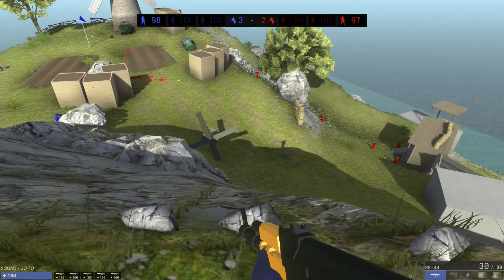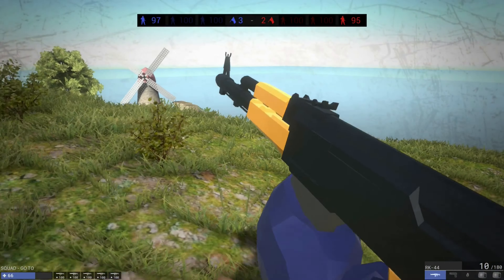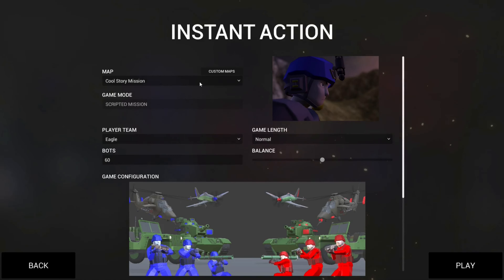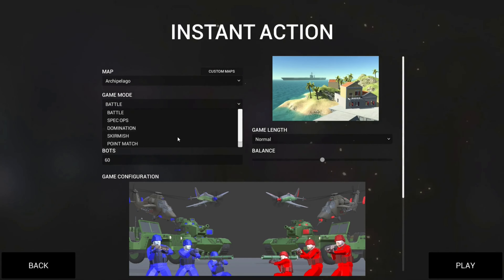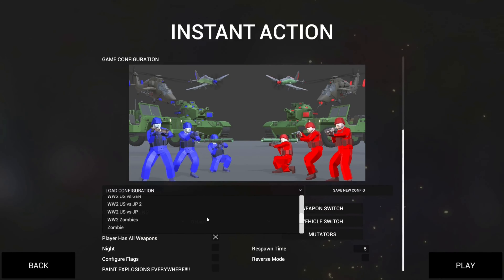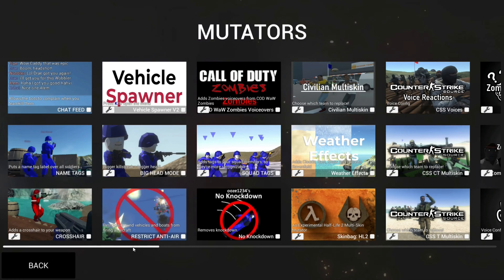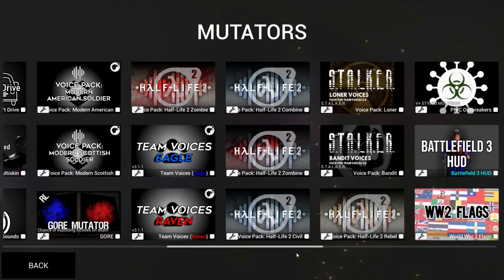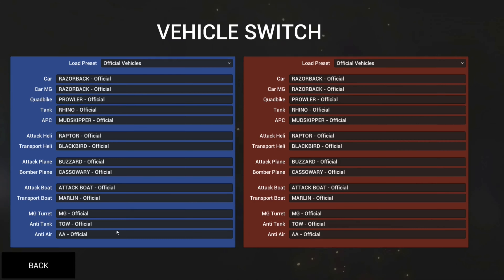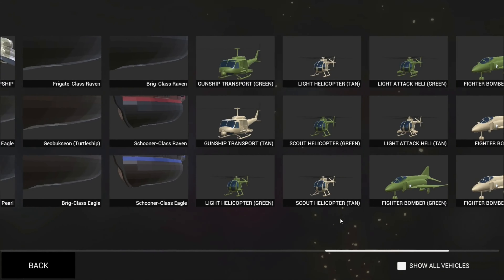Let's talk about the better mode instead: Instant Action. With Instant Action you're able to create your own unique experiences — choose the map, game mode, balance of units per team, the player faction, character skins, weapons, vehicles, mutators, night option, choose the flags and starting positions, and then save presets and more. It's loaded to the brim with options and I love it. You can make all kinds of experiences, especially with mods, which we will cover later.